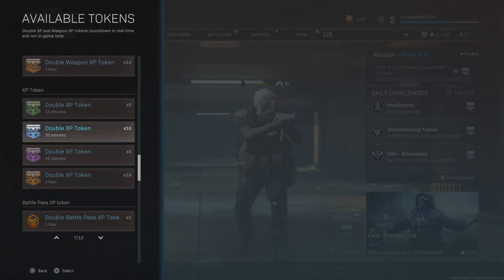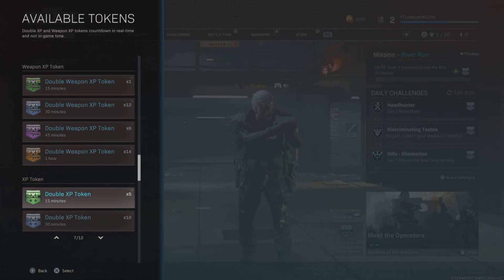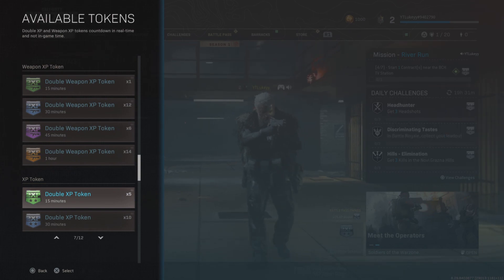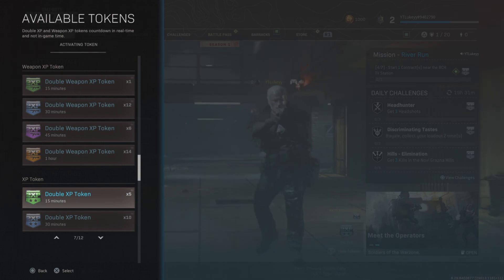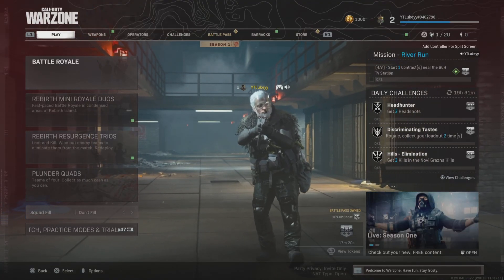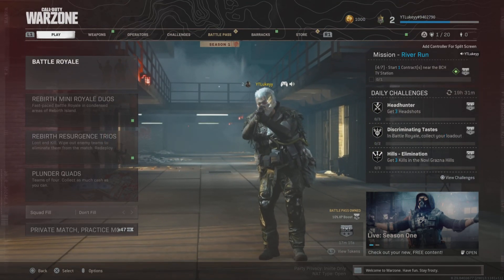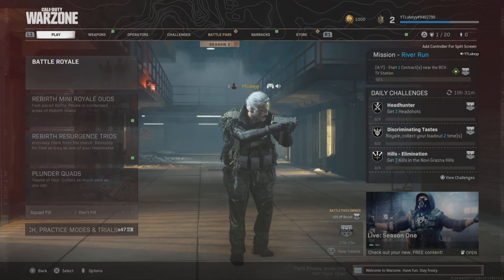I've also got one hour of double battle pass XP. What you guys are going to want to do is activate one of these, so I'm going to go ahead and activate a normal double XP token for 15 minutes. As you guys will see, activating the token — if you look in the bottom right — my counter just changed from two minutes of double XP to 17 minutes of double XP.